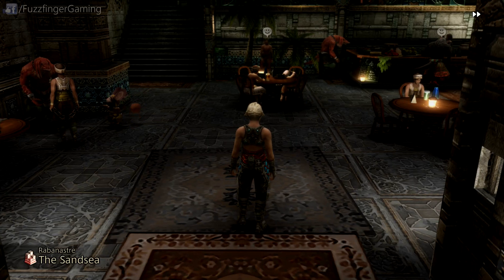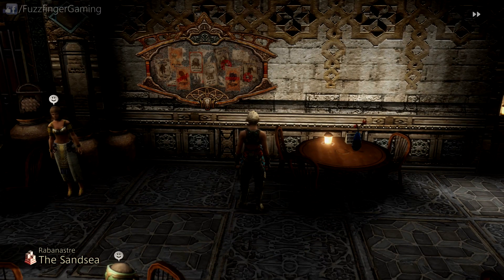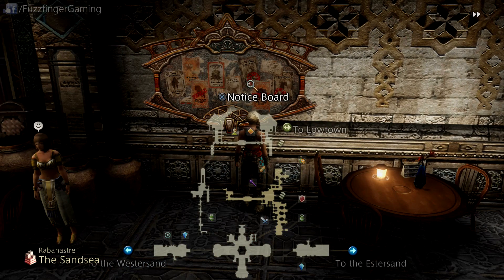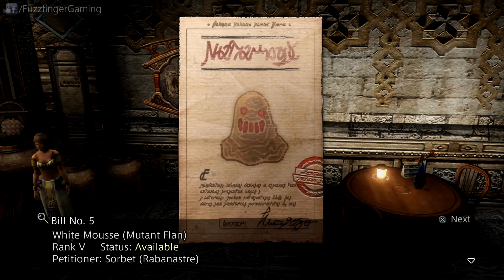What I've done at the end of the last episode and just before this one is used the teleport crystal from the village to Rabanasta and then made my way back up to the northeastern area of the Sand Sea pub so that we can go ahead and see what new hunts may be available to us. We've got the white moose, the ringworm, and the maralith, so we're going to go ahead and select all of these.